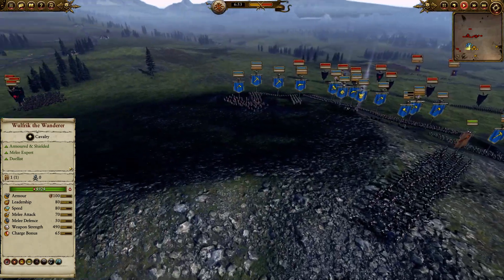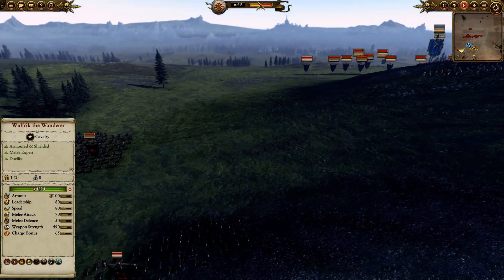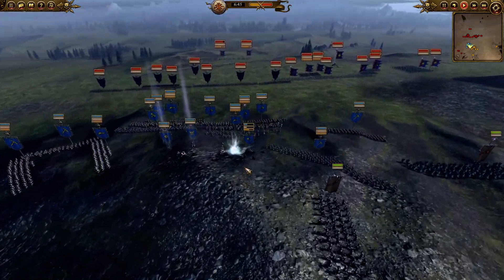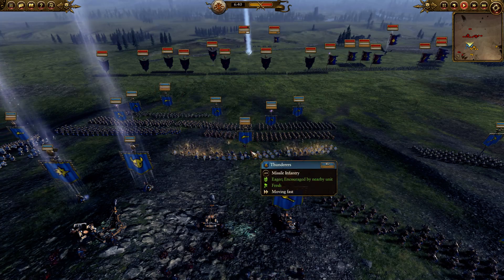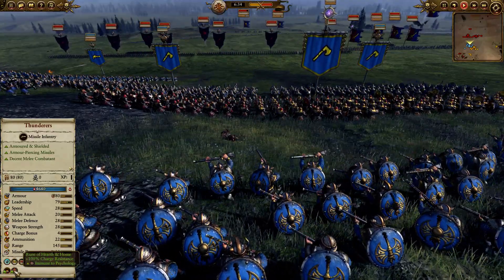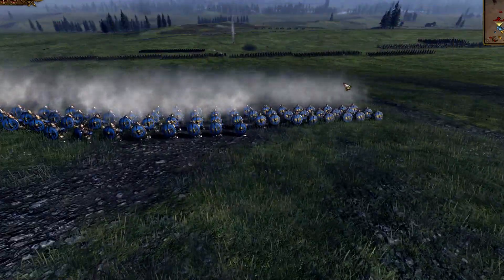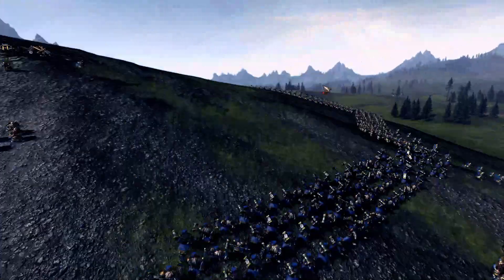Here they come right now. My Skin Wolves are on their way. I wanted to go after the Black Knights and eradicate them completely. Havoc has his Slayers moving out — they have Anti-Large and can do a lot of damage, so our goal is to go after them. We're looking at a nice buff: Rune of Hearth and Home — Immune to Psychology, Charge Resistance. Thunderers on the front lines are attacking; they've fired their first volley.